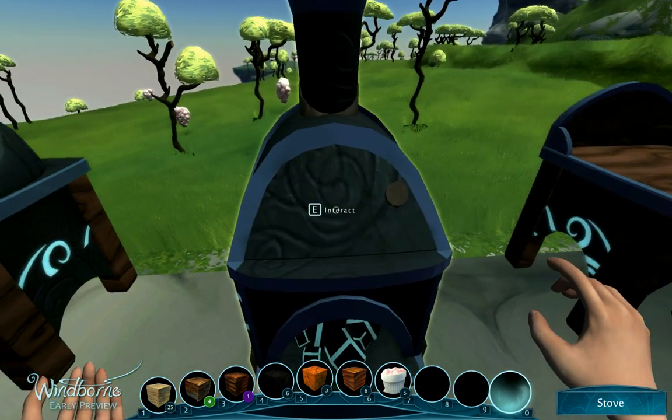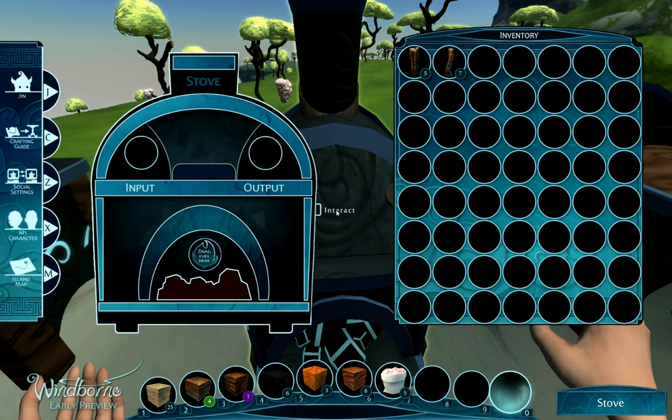Let's move on to the stove. The stove works in the same way, a little different though — there's only one output. We don't get different rarities here. Also, it doesn't use a blade, it uses fuel. Any burnable item in the game will count as fuel.